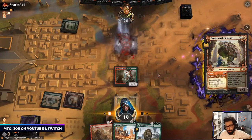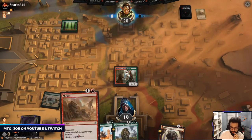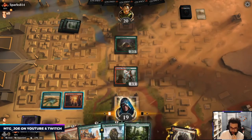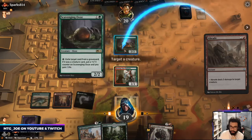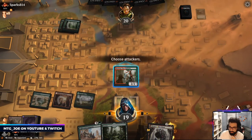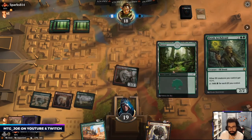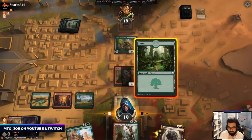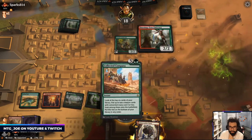They don't have a dork on one which is fine — we go Kazandu tapped here, Abrade whatever they play, and then just go into Coco. Because we can hit stuff with haste, I'm going to do this main phase.